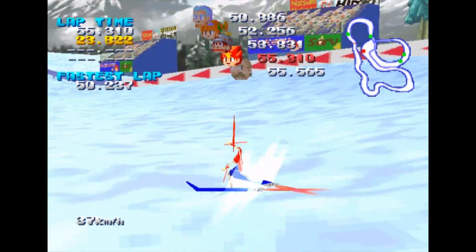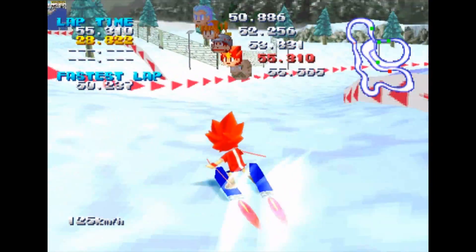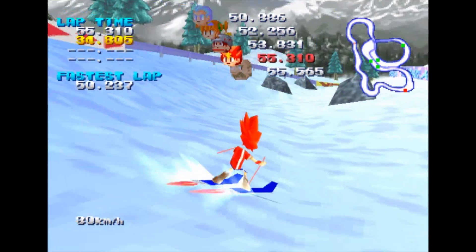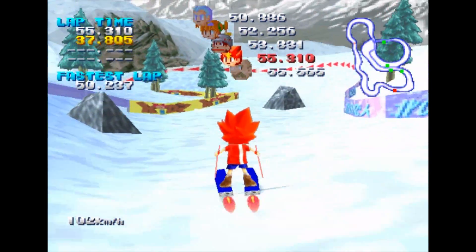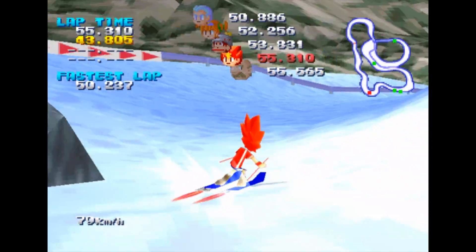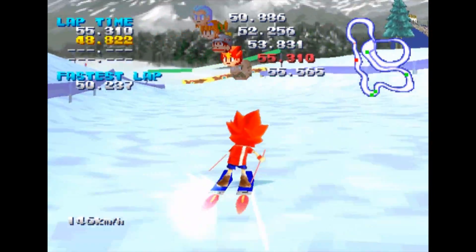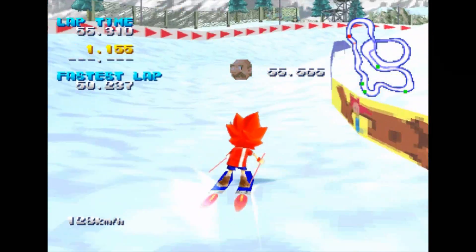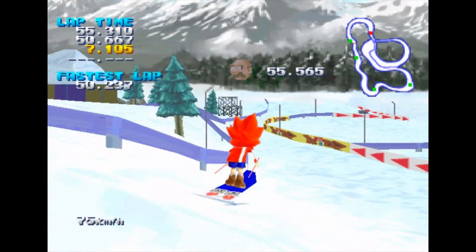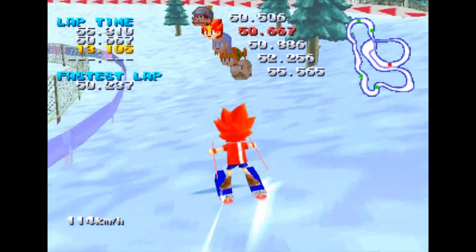Surprisingly Natsumi is doing pretty well — she's got 52 seconds, she's in second place. Jake is first at 50 seconds. I'm glad Natsumi is putting up a bit of a fight. I'm guessing the monkey's going to beat her and beat Jake and he'll be the one I'm going to be beating, because the monkey has always been the hardest opponent in Ski Kids. Luckily I beat their time, so I could just stop qualifying. That's what I thought — the monkey will always be the biggest bastard of the entire minigame.